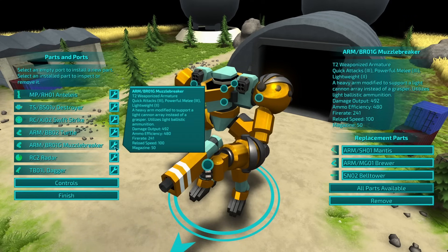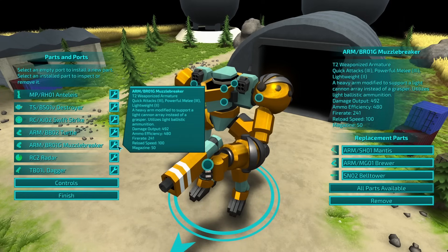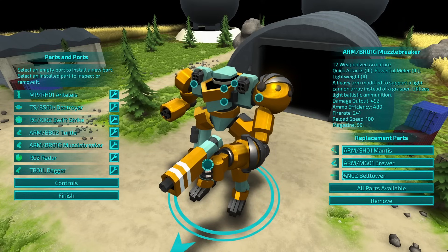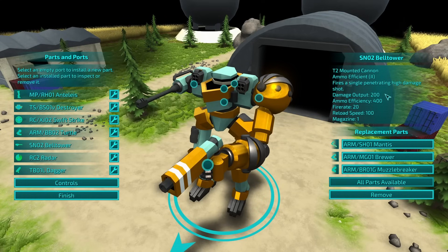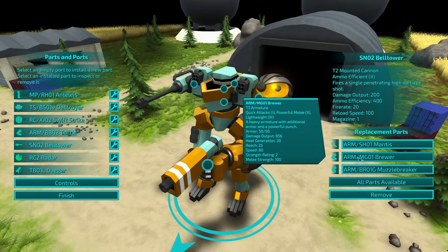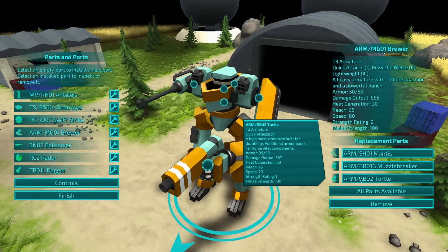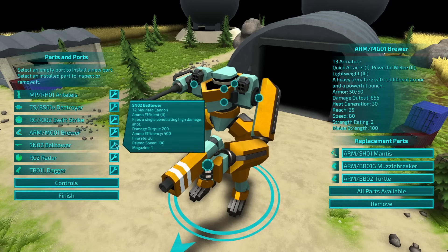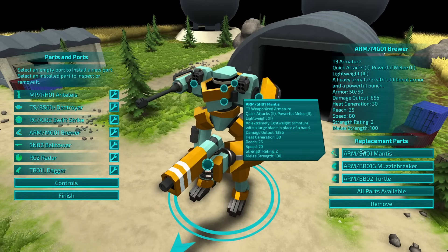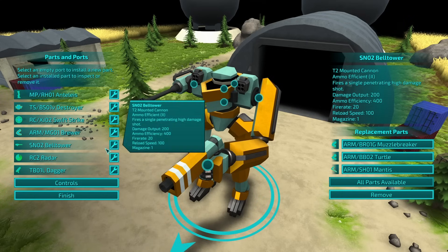The muzzle breaker just comes with its own gun — actually, that might be fine. Ammo efficiency 480, magazine 50. I wish it said the damage output — it says 200, but that's not actually the case. So we do also have the brewer arm. So which is better? I think the brewer is — yeah, it's lightweight, quick attacks, powerful melee. So do we just live without the missile launcher? I think so. We also have like the mantis, which seems like it could be really fun, but awkward for what I'm doing.